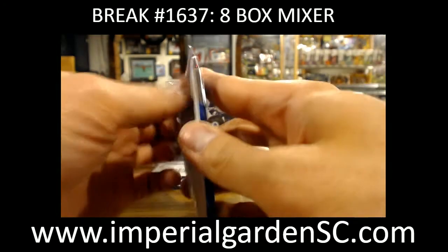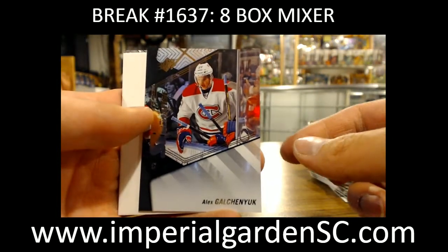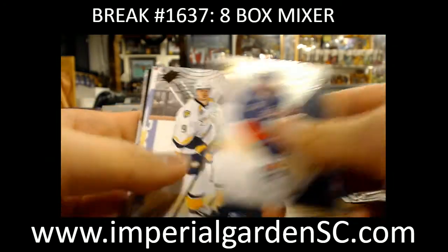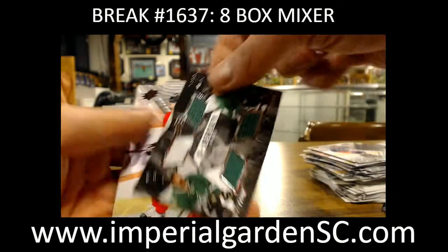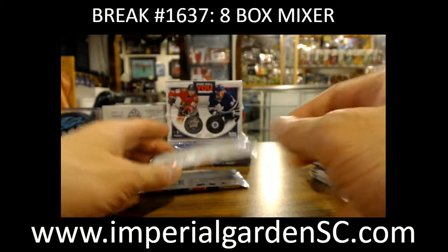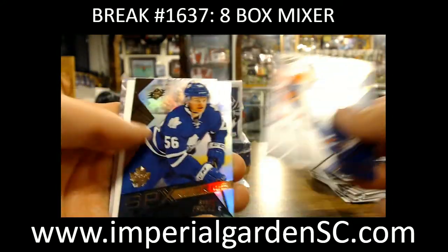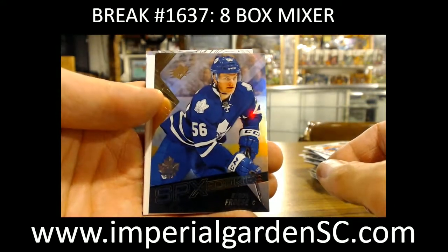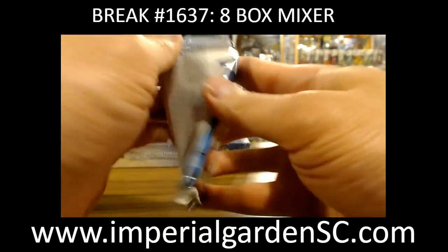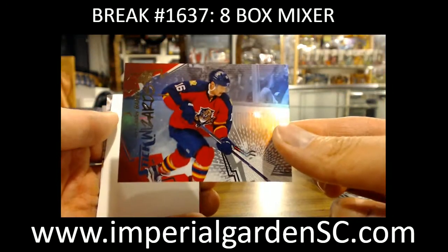There's some David rookie as well. Got an Alex Galchenyuk shift change. And we got a dual jersey for the Stars of Tyler Seguin and Jamie Benn. Got a Byron Froese SPX rookie for the Leafs. And a Stick Wizards of Alexander Barkov for the Panthers.